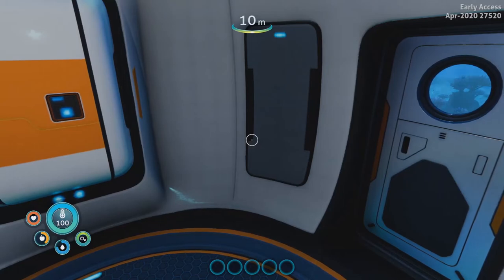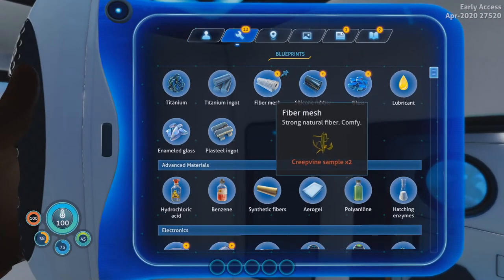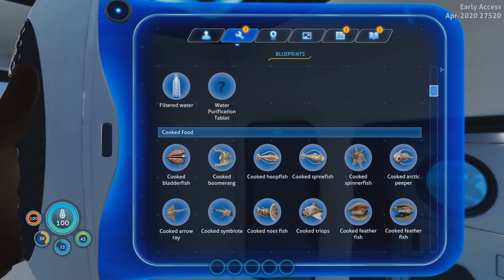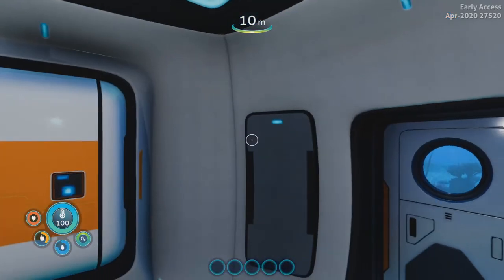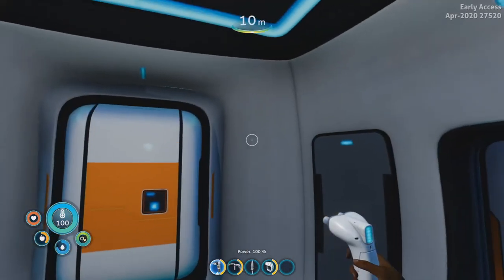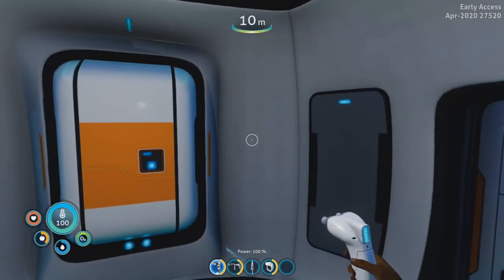I'm going to recommend you guys to start with unlock all — that's going to give you everything in your blueprints, fiber mesh all the way down to power cells, reactor rod, everything. Then you're going to want to also open the console and type bob the builder, all one word. You're going to get the repair tool, the knife, the scanner, and the builder.